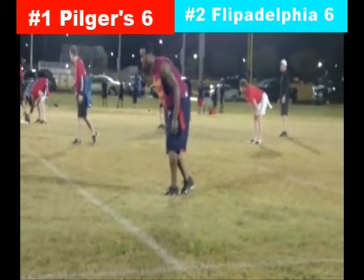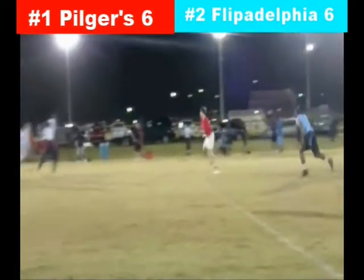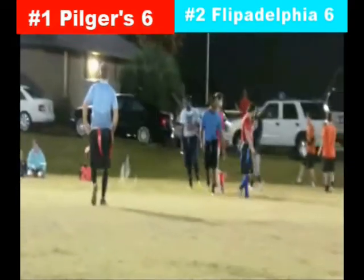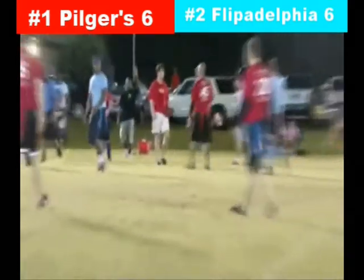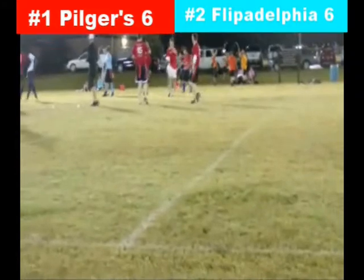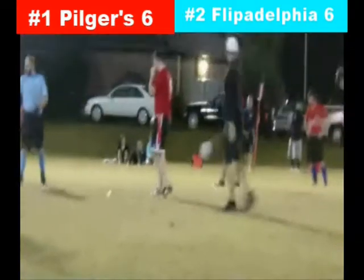One man in the backfield with Pilger off to his left. There's the snap; Pilger rolls out to his left, has nothing, throws a short dump off — he's got the first down. Fakes the pump fake. It's a great pump fake — even though you can't throw the ball twice forward, he got the defender to move. Another Pilgers Insurance Agency first down as they're back to the line and ready to go.